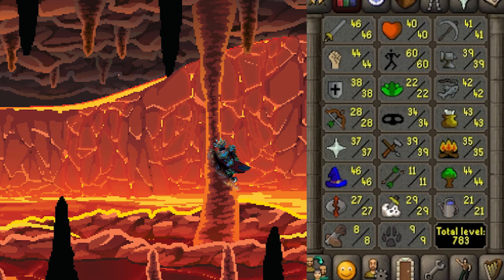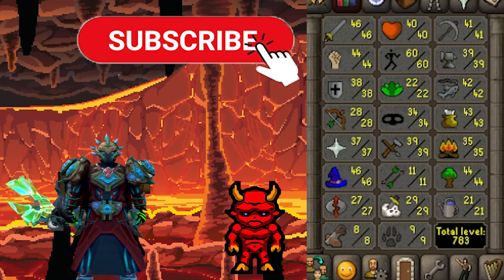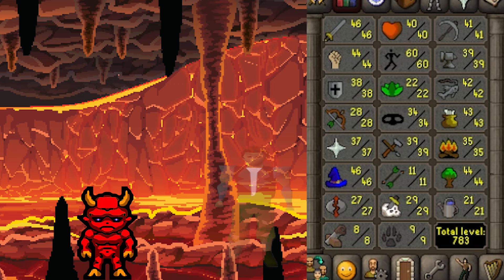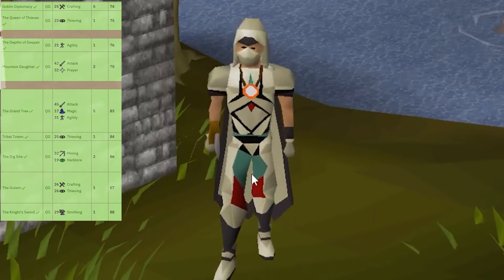Here's where we end up with our stats. So far I think it looks pretty good. We definitely have some blemishes — construction's ugly, hunter's ugly — but that's stuff we'll take care of soon. There are a couple of quests on the short list that'll help with farming, Herblore's got to get up, and I do want to start taking Slayer a bit more seriously. And that's the episode.